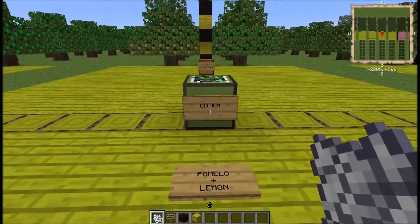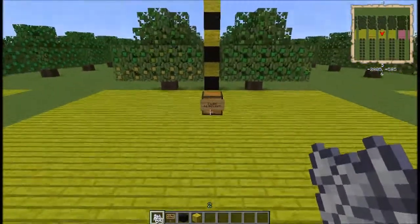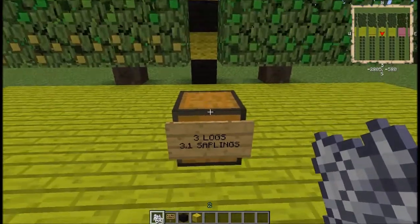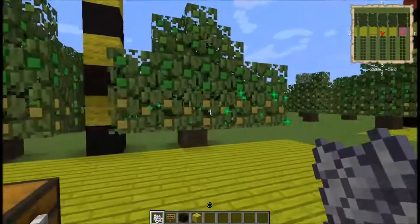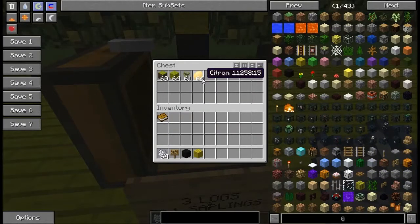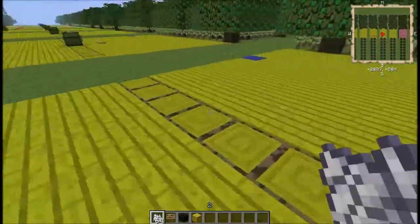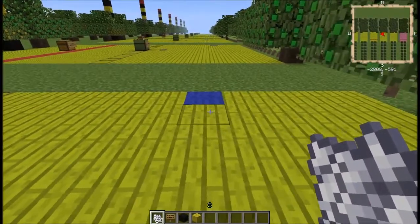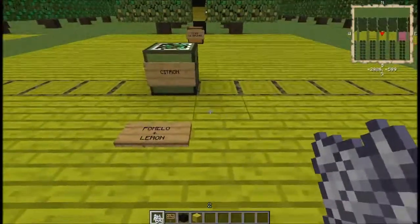Next up we've got the citron. This requires pomelo and lemon. You can expect to get three logs out of it. It has fruit nodules which you can bone meal or just let mature on their own. They will give you citron fruit and about three saplings apiece, as well as that citrus wood. It is a tier six tree because it requires a tier five tree to be crossbred.